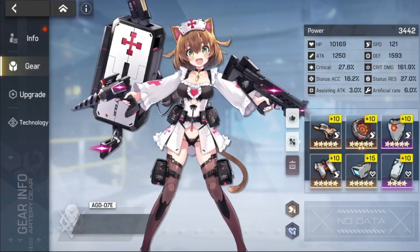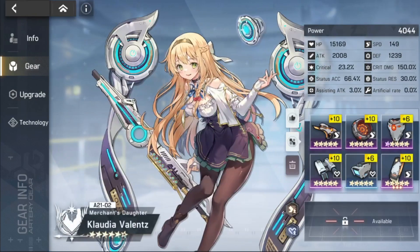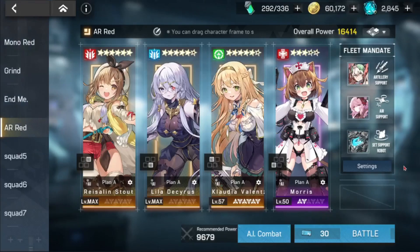I made Morris purposely slow even though I gave her speed gear, because I wanted her to heal after the minions or just after the boss acts. Even with the onslaught from the boss and minions, the only one being hit for weakness would be Lila, but for the most part they usually hit Ryza, Claudia, or Morris, and those characters survive. So I could just heal up with the S3 and then cycle into S2. That's why I didn't want her to be super fast. Anyway, hope you guys are having fun with this content — it's been a lot of fun getting so many units up and running. That's gonna be it for now, peace.